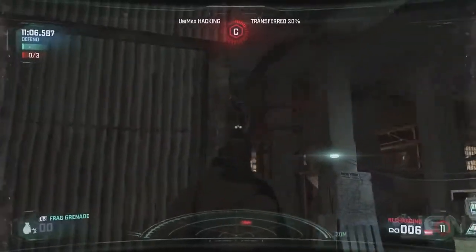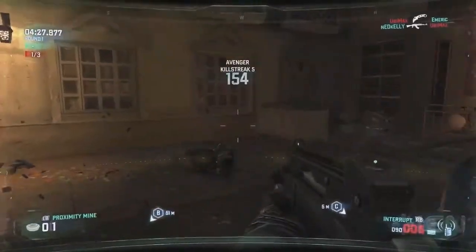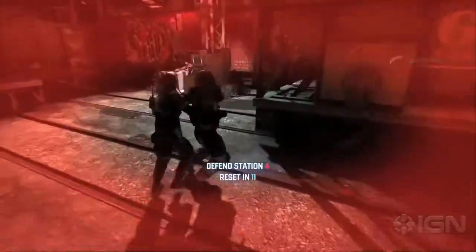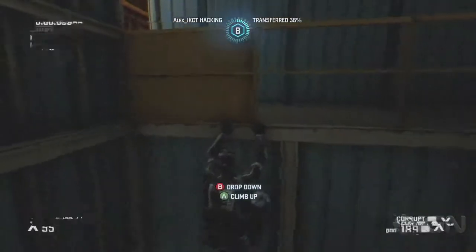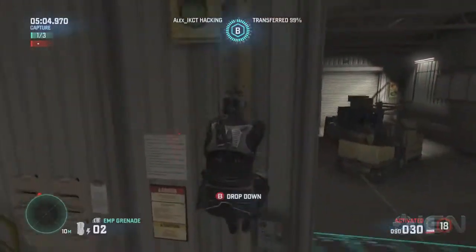What will really get hardcore Spies vs. Mercs fans going, for better or worse, is the Blacklist mode's 4 on 4. It's double the team size, so it's louder, more frantic, and tension often devolves into panic. It's still totally tactical and super smart — it's just different, faster, and more like a modern action game.